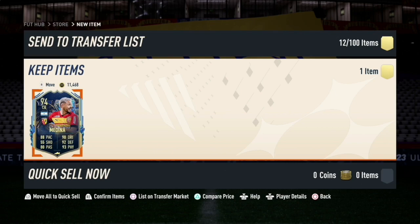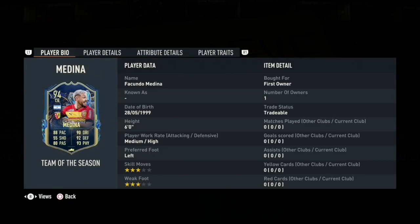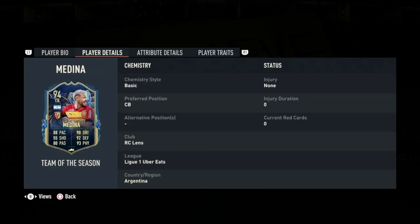This one looks like we can trade him — he goes for 11,000 — but for now we'll keep him. His player bio: he's Facundo Medina, born May 28th, 1999, six feet tall, medium attacking and high defensive work rate, prefers his left foot, three-star skill moves and three-star weak foot. His chemistry style is Basic. He's a center back, plays for Lens in Ligue 1, and is from Argentina.